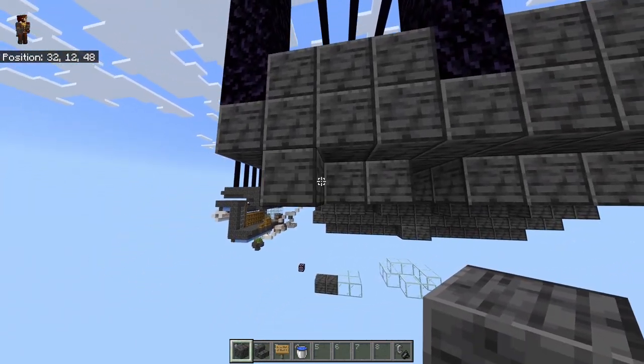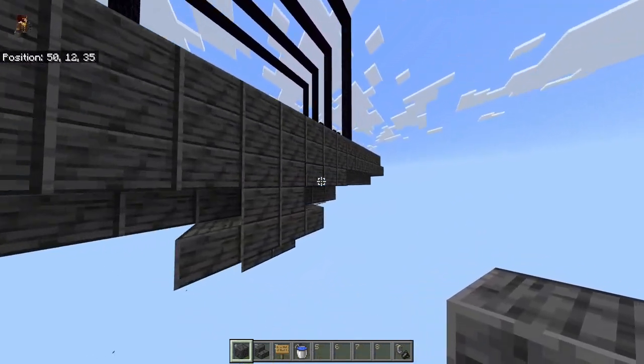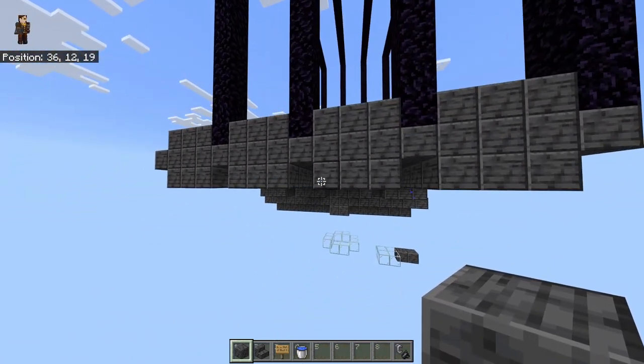And just for aesthetic purposes, I like to place blocks at the end of every water stream. The way it looks without those blocks is kind of weird to me, so I always replace it — but it's up to you.